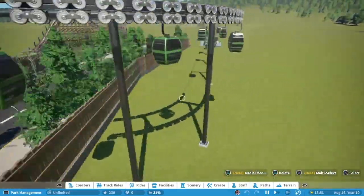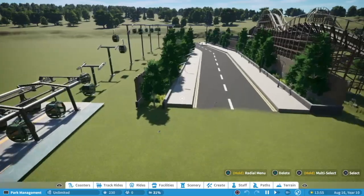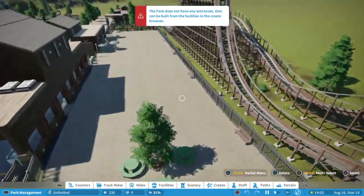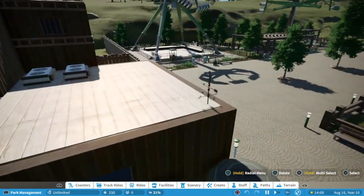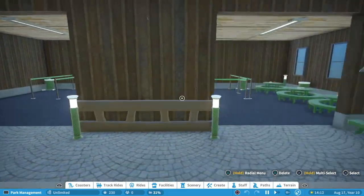Over here he's got a little chair lift that would take you to the other side of the park if our build limit wasn't so crazy low. His detail is just incredible. It'd be amazing to see what he could do if we ever didn't have a build limit. There's a nice little restaurant in here too.